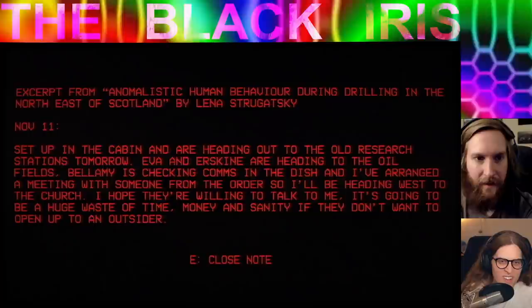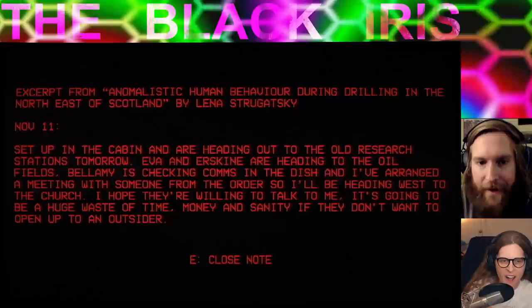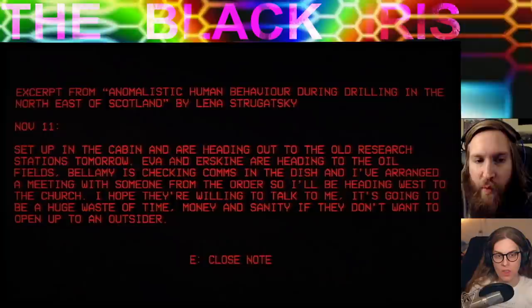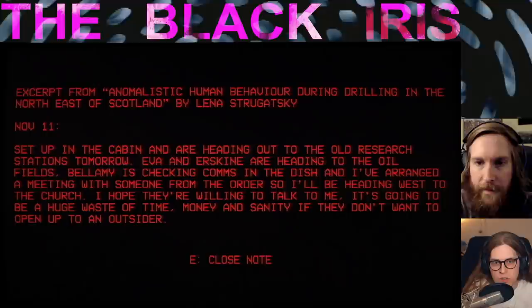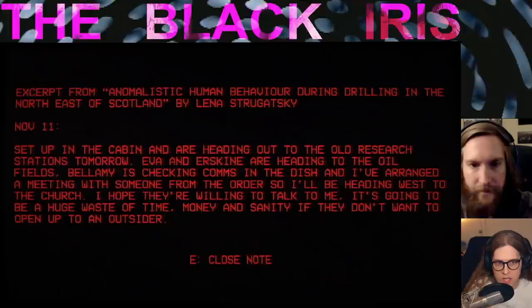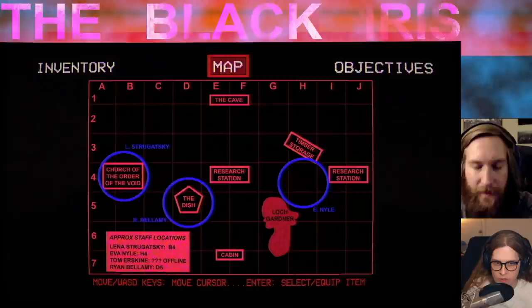Excerpt from Anomalistic Human Behavior: 'Vermilow is set up in the cabin and heading out to the old research stations tomorrow. Eva and Urksine are heading to the oil fields. Bellamy is checking comms at the dish, and I've arranged a meeting with someone from the Order, so I'll be heading west to the church. I hope they're willing to talk to me — it's going to be a huge waste of time, money, and sanity if they don't want to open up to an outsider.' So that's Strugatsky — Lena. Bellamy's at the dish too, we should go to the dish.